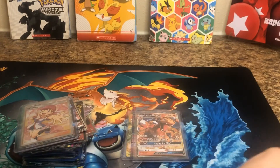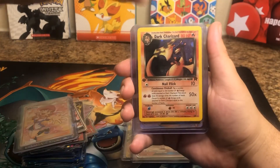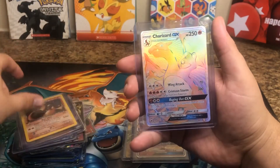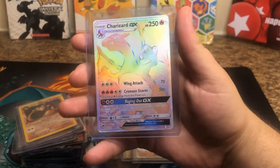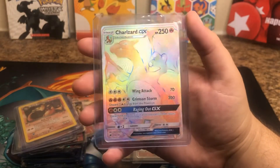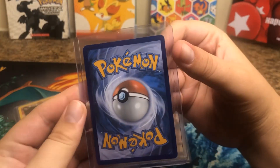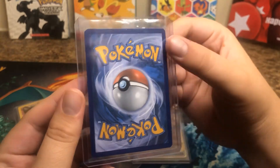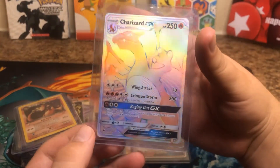Let's get back to the main event. I think you guys probably know what it is, but look what I got. Boom! Rainbow Rare Charizard GX. Right now I think this card is going for about $400 in mint condition, and I think this is pretty minty — very nice. Probably should send it to PSA, but I don't like waiting for PSA, so probably not going to. But man, look at this beauty.